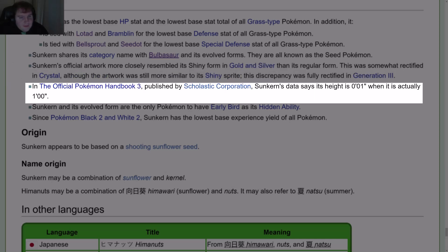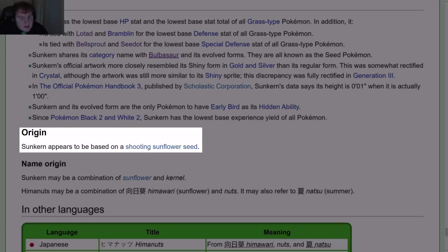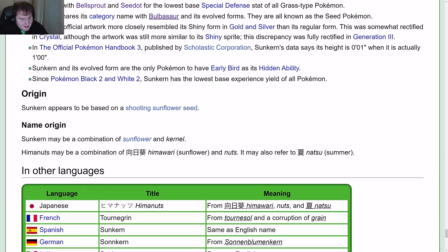In the official Pokémon Handbook 3, published by Scholastic Corporation, Sunkern's data says its height is 1 inch, when it is actually 1 foot. Sunkern and its evolved form are the only Pokémon to have Early Bird as a hidden ability. Since Black 2 and White 2, Sunkern has the lowest base experience yield of all Pokémon. Origin: Sunkern appears to be based on a sprouting sunflower seed. Name origin: Sunkern may be a combination of sunflower and kernel. Himanuts may be a combination of Himawari (sunflower) and nuts, and may also refer to Natsu (summer).